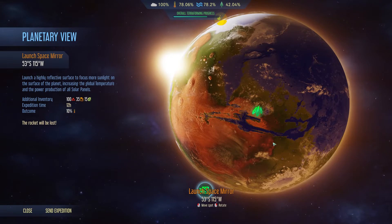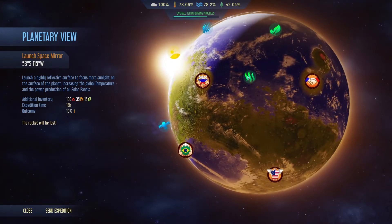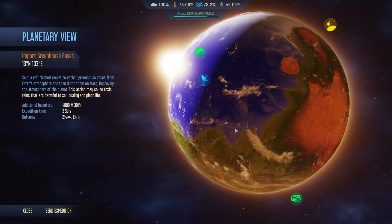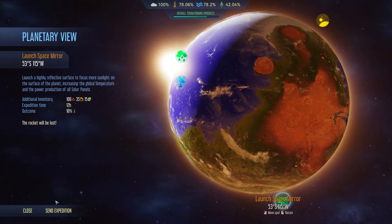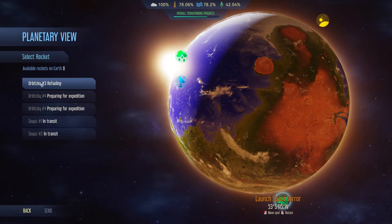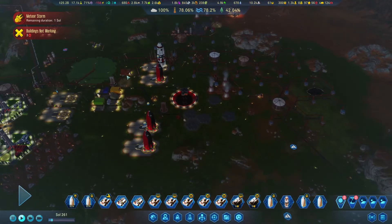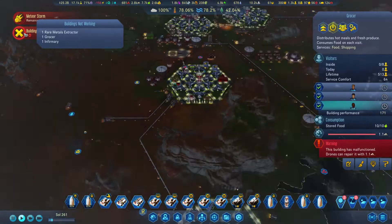I think we are close to a hundred percent with water, so I don't think we need those again. Atmosphere is at a hundred percent, and temperature - let's go for the mirror. This is also going to consume the rocket, so it's fine. Yeah, we're going to have a little bit less rockets. I'm fine with that. Let's see what's not working.